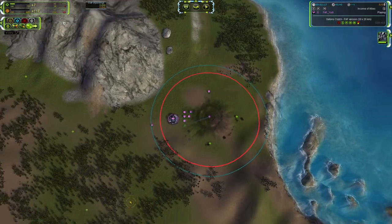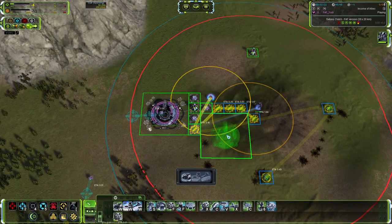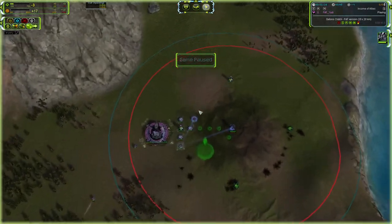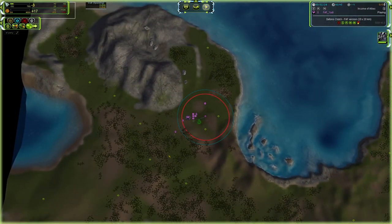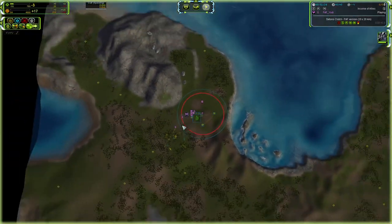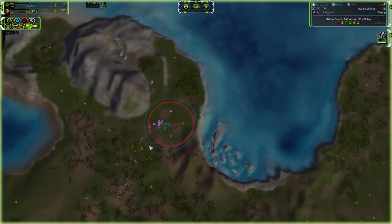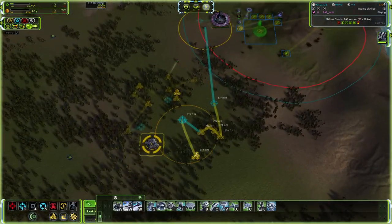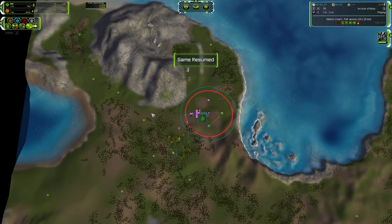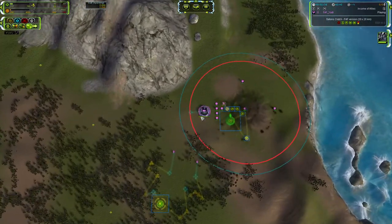As you can see, I'm using all my eco and I'm not overflowing. I always use your eco early on - that's why I'm able to use this engineer as extra build power to assist my commander, because I can afford it. My energy is barely reaching zero. If I didn't assist my commander and expanded instead, I would be dealing all my pigeons and floating a lot of energy and mass. That's what I mean by using all the eco you have and making sure you don't stall.